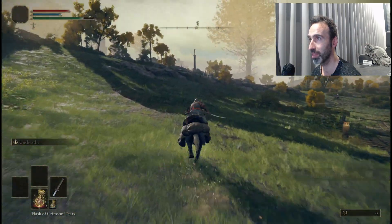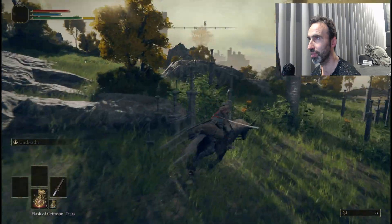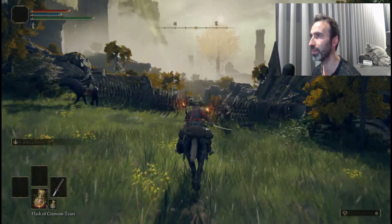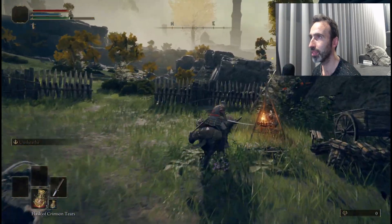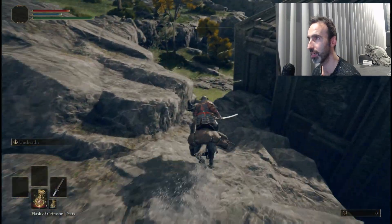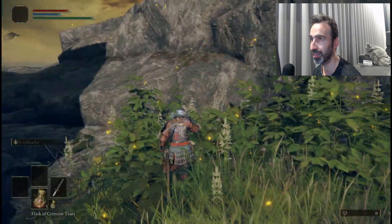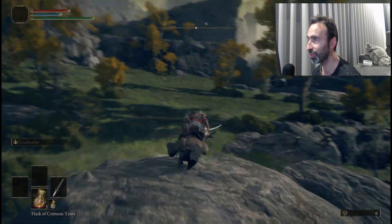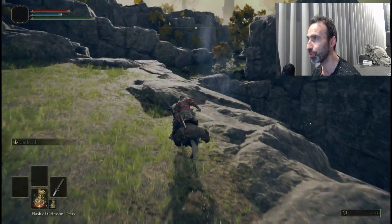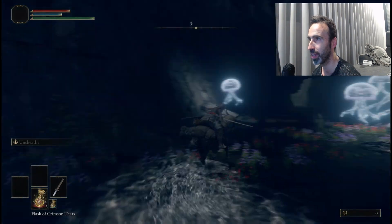Follow this direction toward that large marker. We'll grab a grace here in case you die on the NPC — it's not far. We're gonna fight an NPC and then a boss, and the NPC is a lot harder than the boss. Important: you cannot kill the boss — when he reaches 50% health he will stop fighting and so should you, because you need to buy an item from him.